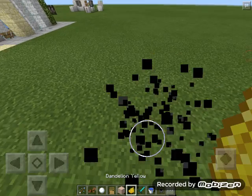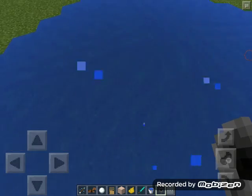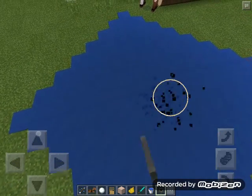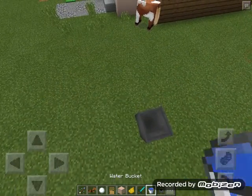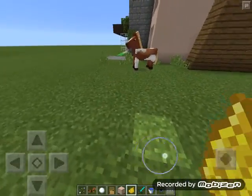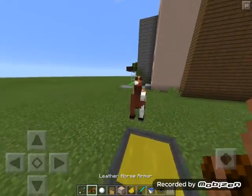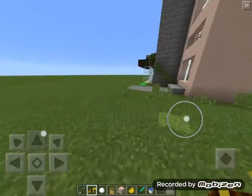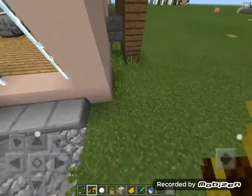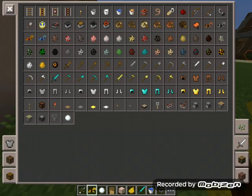I'll go yellow for now and put it there. If you put more dye on it like that, you can see it comes out slightly yellow. This dyeing mechanic is only available in Minecraft Pocket Edition — I don't think it's on PC or PS4 — which is cool because it gives the platform its own unique features.